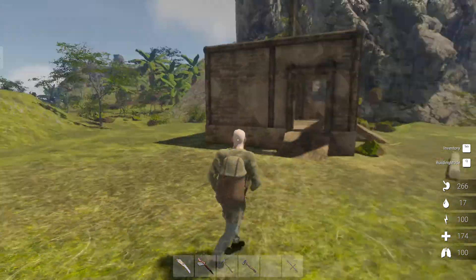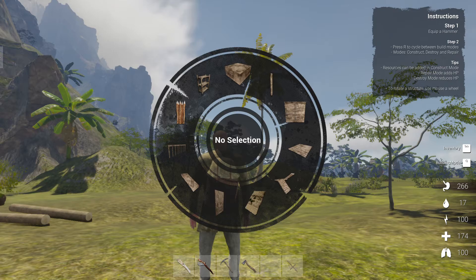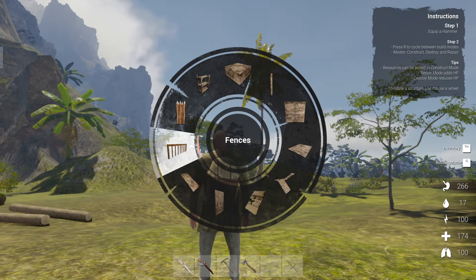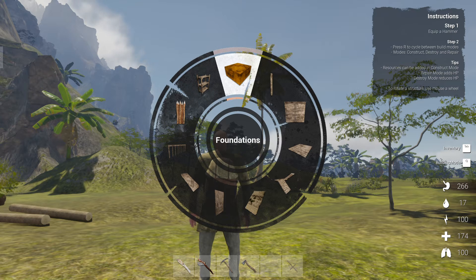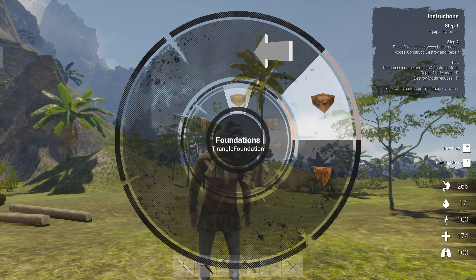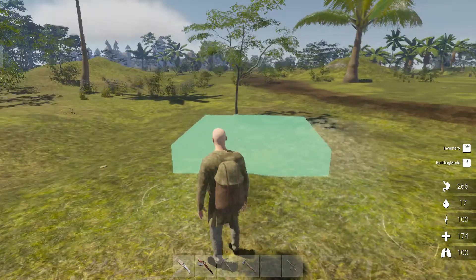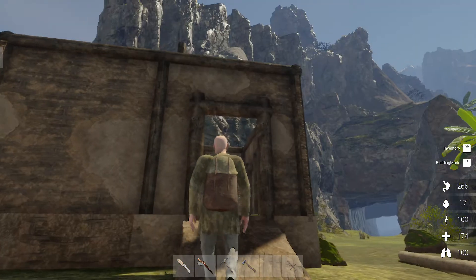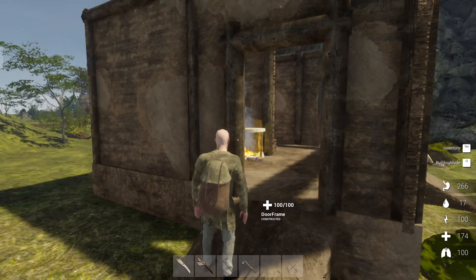Now as you can see when you choose building options, there's a different new menu — everything's clear and nice. The building structures are a bit different, and also when you choose something you have an additional menu. You have the triangle things, the normal foundations — the rest keeps almost the same.